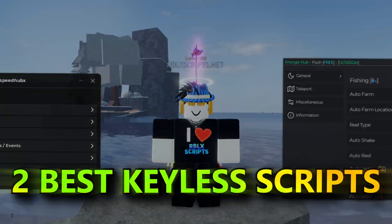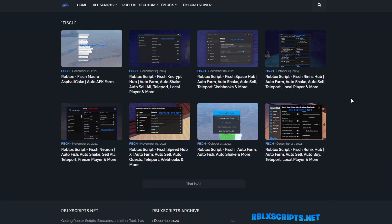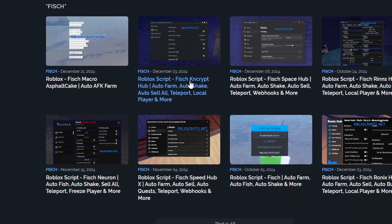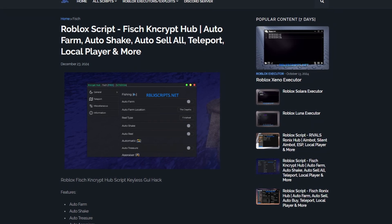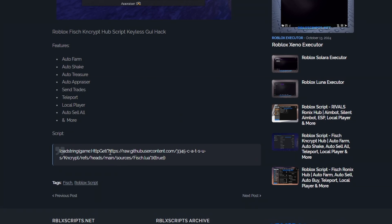I will show you the two best keyless scripts that I would use for the new update. Head into the description and the first link will take you here and you'll see a bunch of scripts in this video. We're going to be using EncryptHub and SpeedHubX. So if you click on any of them, you'll be taken to a post like this and if you scroll down, you can see the script copied directly from the website into your executor.